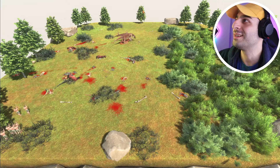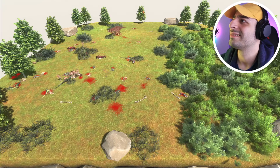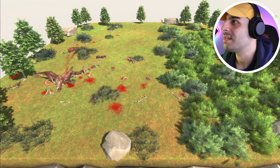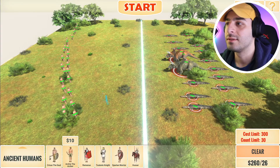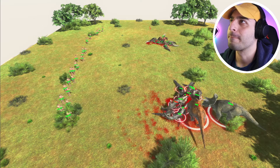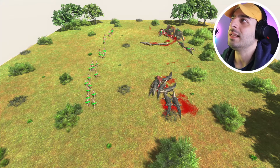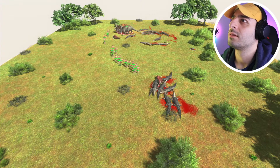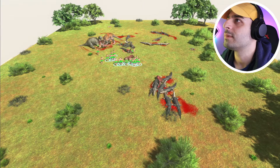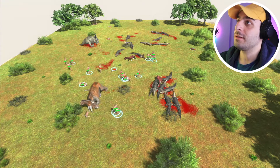Did you see how the dinosaur just threw that guy off into the air? It is as funny as it is actually pretty accurate. The two big ones are actually alive still. Come on, just hit. The alligator's all fucked. Kill these, kill the big one. That fucking thing just goes through all my archers.